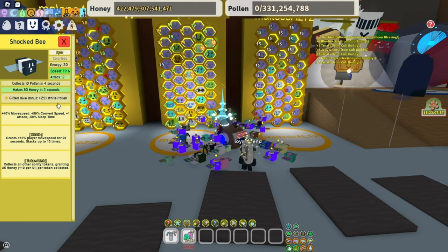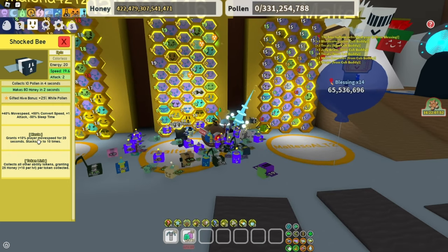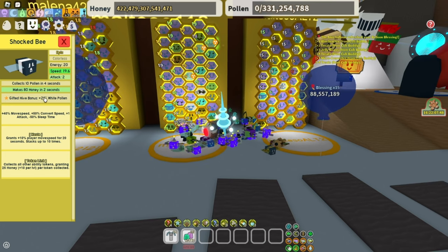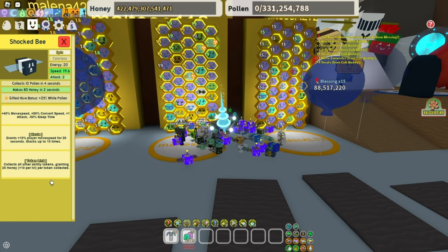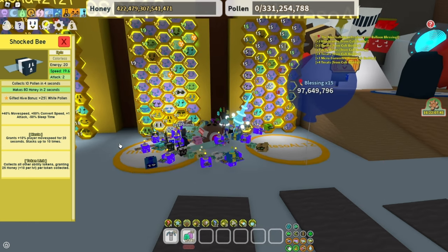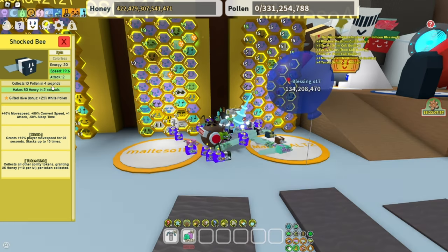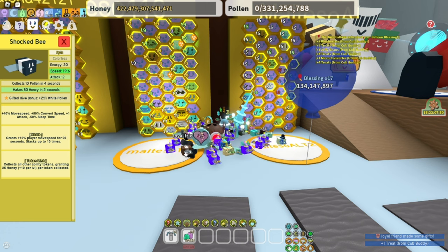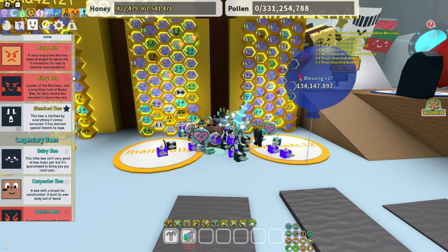Shock bee gives 25% more white pollen. Haste bee gives haste and token link. You don't really need it right in that slot, but you definitely need haste and a token link somewhere. This is also similar to Stubborn bee. You can use it when you're macroing or when you're boosting for the haste. Token link is really nice because when you're macroing and pick up one token, it picks up all the others.